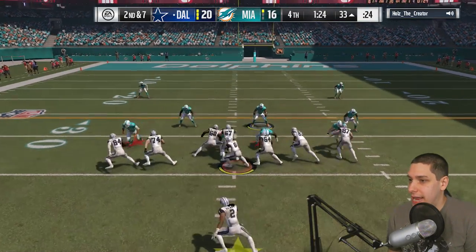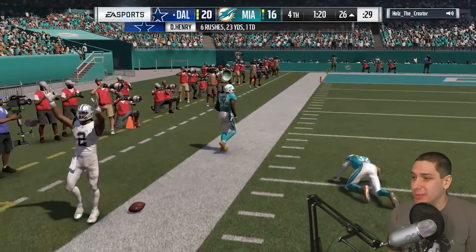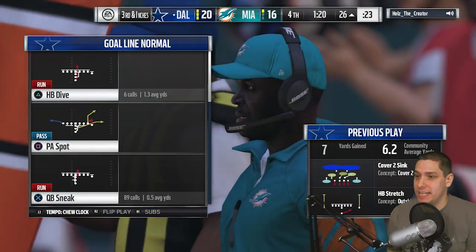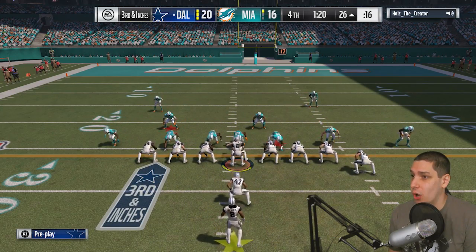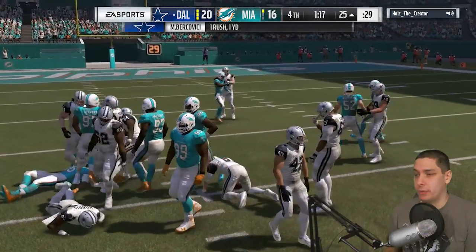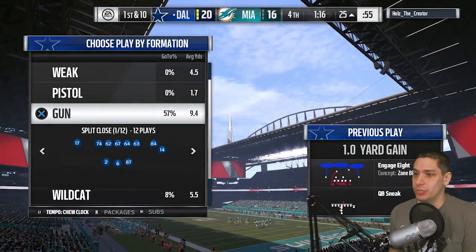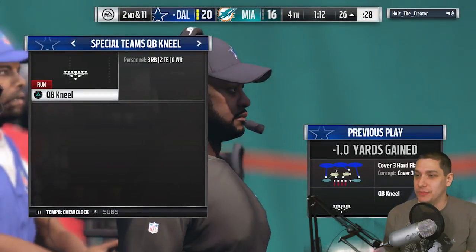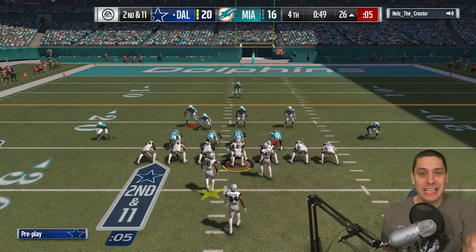Now we just need to run out the clock. He does have all his timeouts so we can't be too crazy about it. Second and seven, gonna try and run the ball again. Get that edge — run him over Henry. We got out of bounds though, didn't quite get the first down. We definitely got to try a QB sneak for a first down. If we pick up this first down it's pretty much over. We did it — let's go, we got it! We are going to walk away with the W. All we have to do is kneel a couple of times. We win 20 to 16.